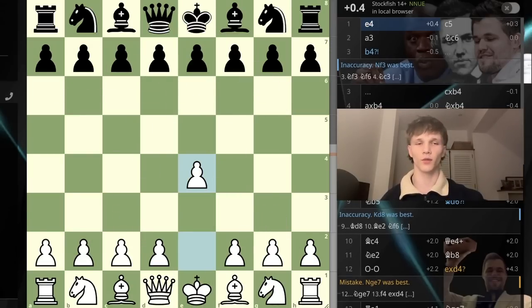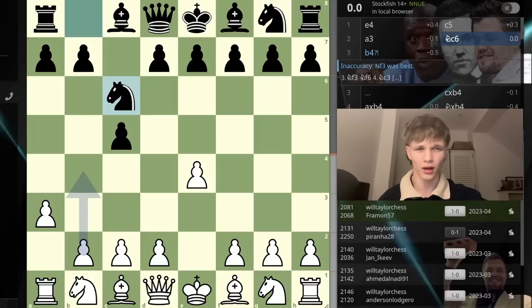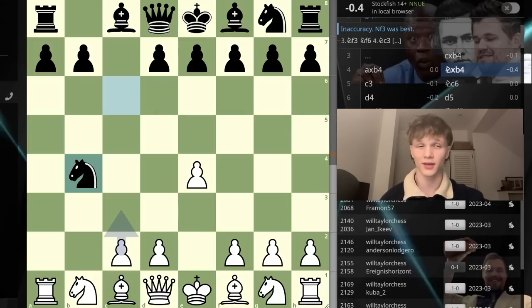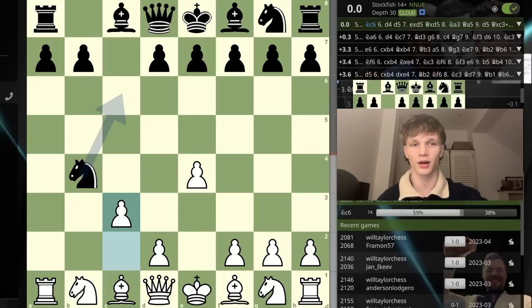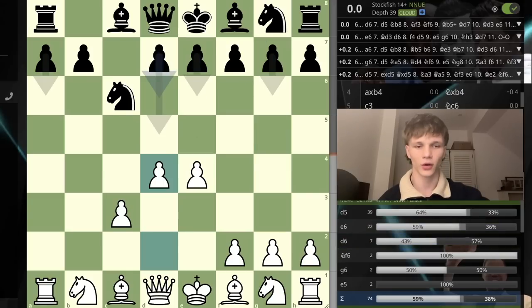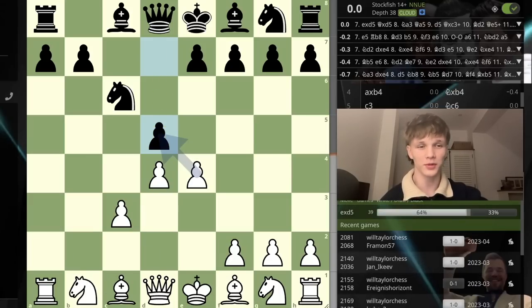E4, c5, a3 — the Mengerini Sicilian. Looking at the database, I have played this 221 times with 49% success — not bad. After knight c6, my win rate jumps to 53%, and I'm only losing 41% of those games. After b4, if they accept my full gambit, the win rate steadily climbs to 59% and I'm only losing 38%. After c3, even though black is objectively slightly better or drawn, after the knight goes back and we play d4 the position is beautiful. I've played 74 games in this line and won 59 — not too bad!